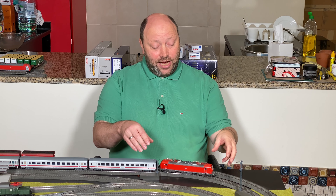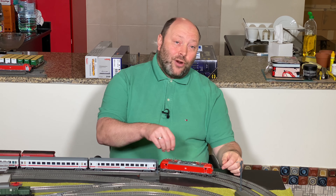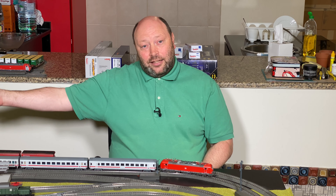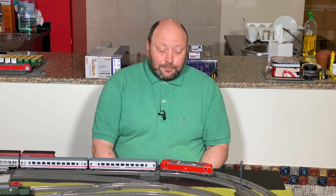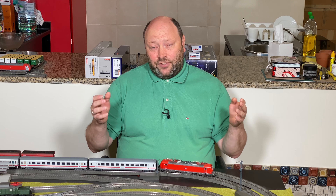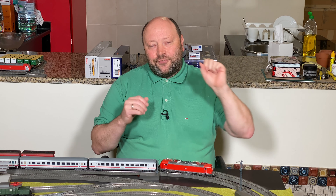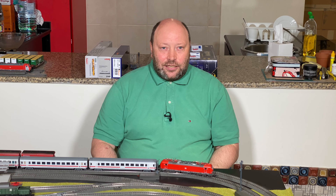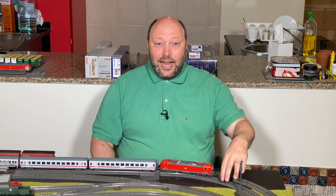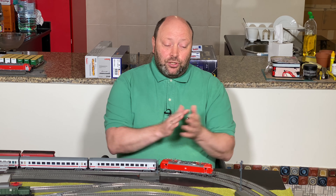The idea is: I've got a train waiting for a green signal, and whenever it gets a green signal the train moves forward. Then as the train passes, the signal turns red again so that a following train on the same line cannot pass. You could put in S88s or train detection all over the place, and then whenever the train either leaves the track or approaches something it would turn the signal red.